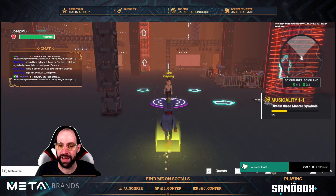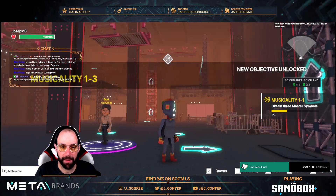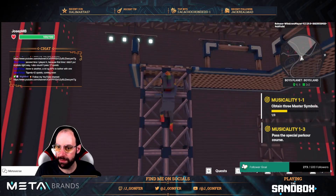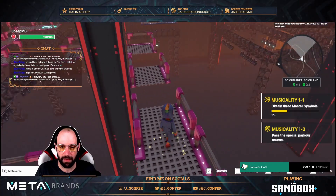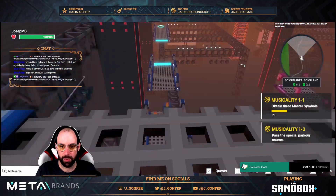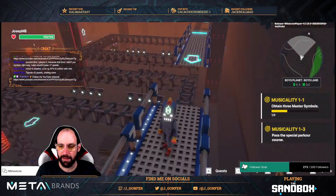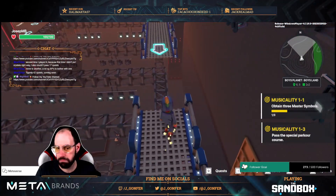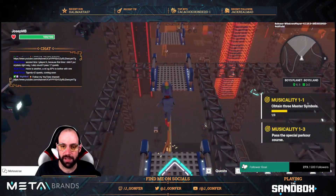Talk with him and get the first coin — there we go. Move to the next master. Let's start with this master. Oh, this is like a parkour race I guess. Let's jump over here — I don't remember it, it was easy I guess.